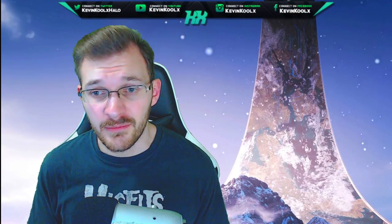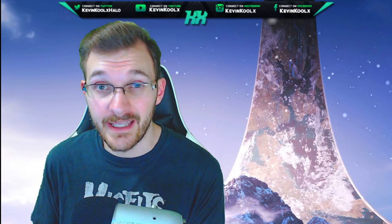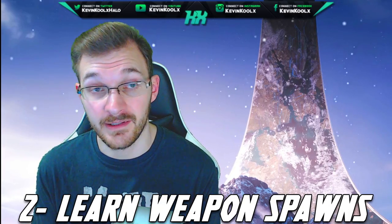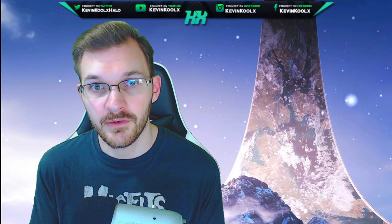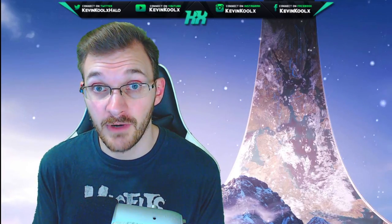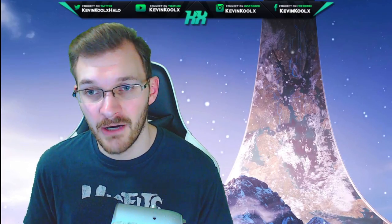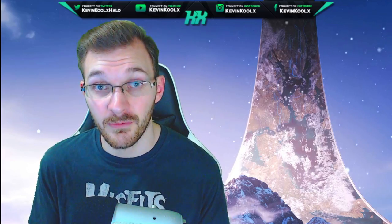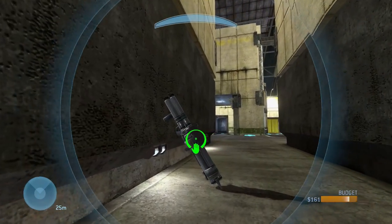Number two on this list is one of the most important things to really improve your game — this will take you from a 0.8 KD player to a 2 KD player. That's understanding the weapon spawns, especially the power weapons. Each weapon has its own spawn timer: generally the rockets have a three-minute timer, sniper rifles two minutes, power-ups two minutes. Each map may have its own variation, so jump into Forge to check out the weapon spawn times.